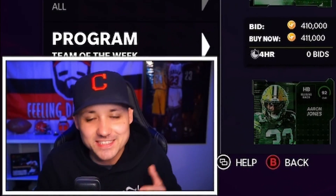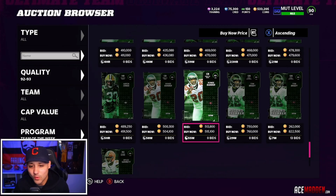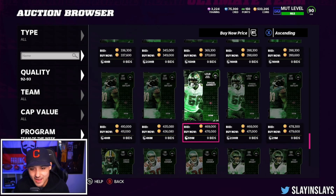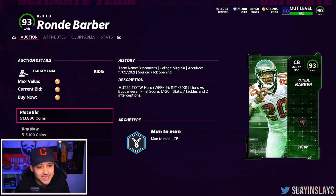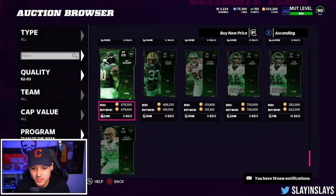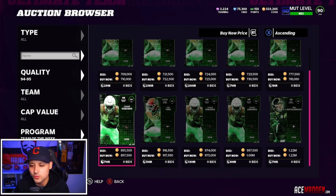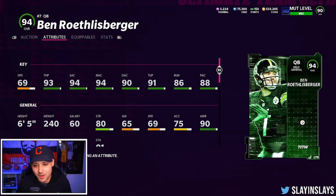What is going on guys, welcome back to another video. Team of the Week is here, we got some good cards — a new Browns halfback Willis McGahee, we also got Ronde Barber, Josh Allen — not the one you're thinking of, the defensive end or outside linebacker. Either way he does look pretty good. Taking a look at Ronde Barber, not gonna be on my team but this card is really really good — a little low zone but he's a good man corner, got great speed.